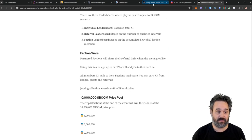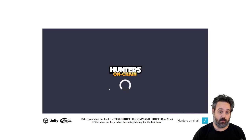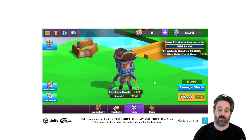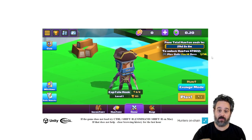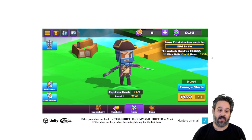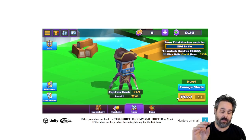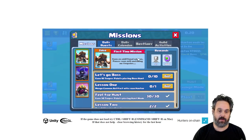Now I want to jump into the game and show you how it works. Here's the game running in my web browser. You have to log in with your wallet, and once you log in you'll receive your hunter. This hunter is not an NFT yet — you have to play for 14 days straight without missing a day for it to turn into your NFT. That's the first one you're going to receive.